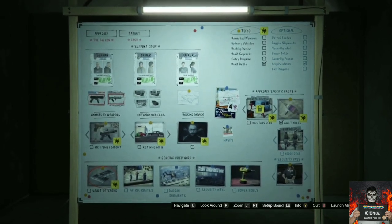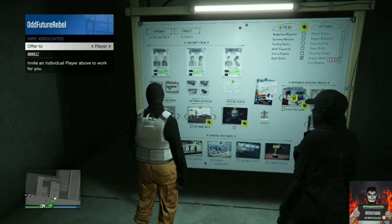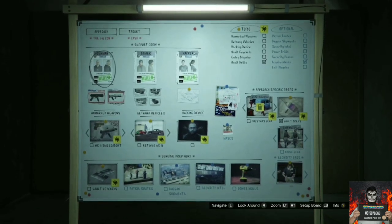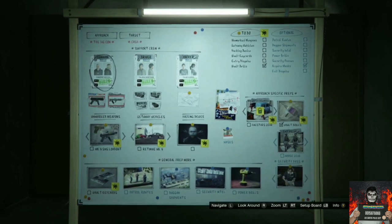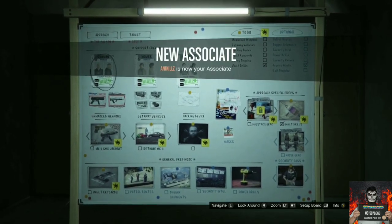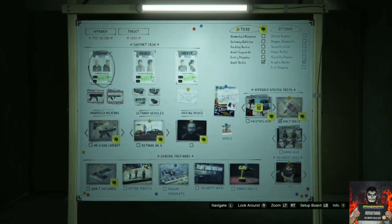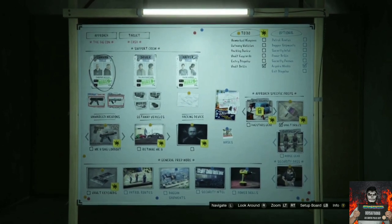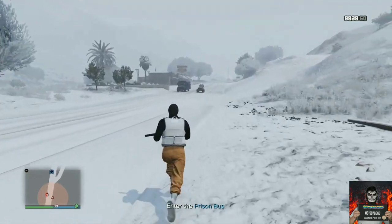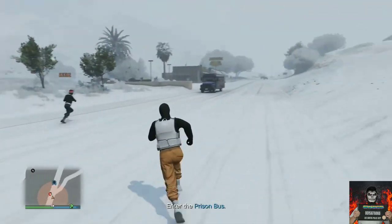Once at your arcade, register as CEO or MC. You must have the heist approach set to the big con. Start the prep called vault key cards — it should be on the bottom left. Once you launch the mission, it will tell you to hijack a prison bus. Make your way to the street where the prison bus is passing.